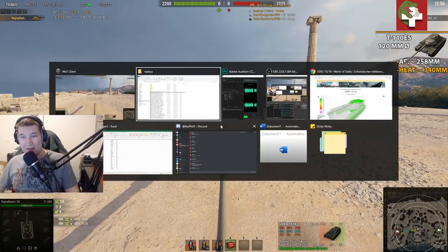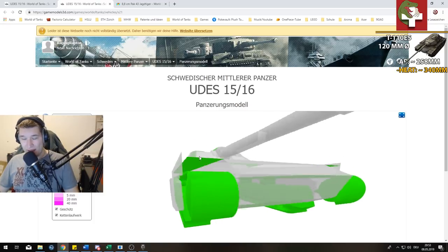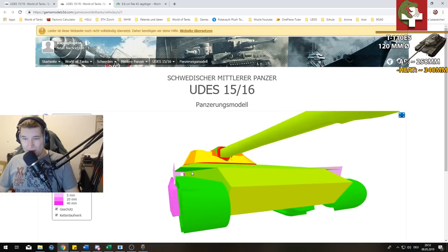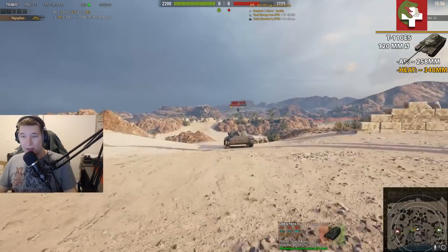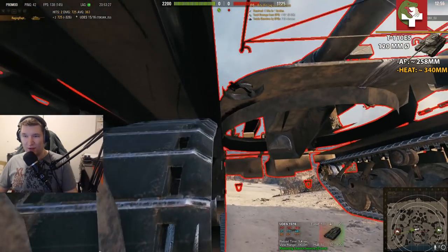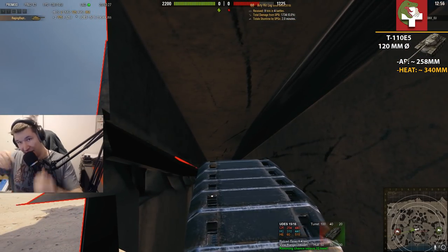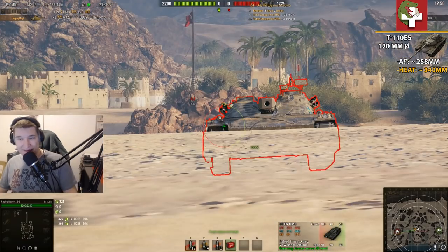I'm searching for a cheeky shot in the inner radius of the gun mantlet, which doesn't work. Even the less-angled cupola part is still pretty strong without premium rounds. Here is the spot I mentioned — we penetrated and even tracked him, due to hitting the wheels as well as this chunk of metal up here. Looking at the armor again, there's a really thin sliver: 50 millimeters above and 20 millimeters below. It's an incredibly useful spot if the enemy UDES is playing poorly. The shot looks weird because of the steep angle, but 20 millimeters won't stop any gun over 60mm caliber.